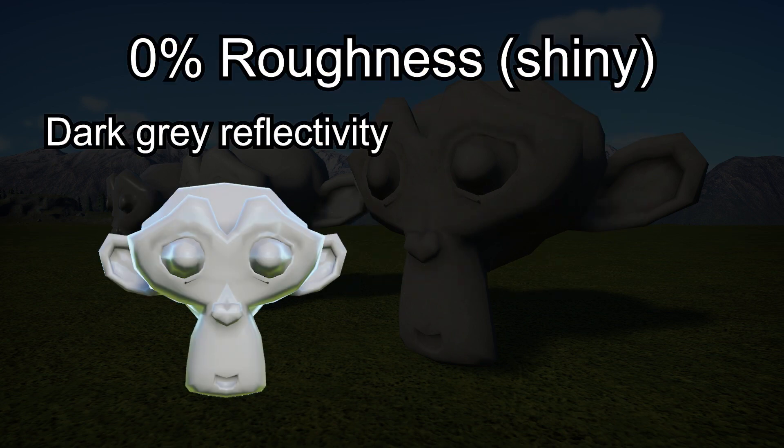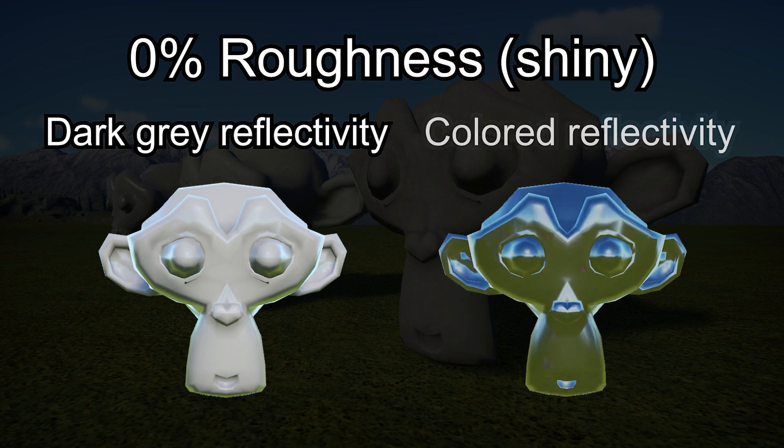A neutral, dark gray reflection creates the look of a non-metallic object, whereas a colored reflection creates the look of metal. Despite the name, you can use both Metalness or Specular to create a metallic-looking object — they just do it in two different ways.